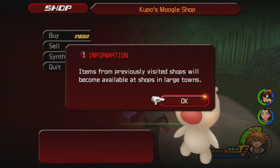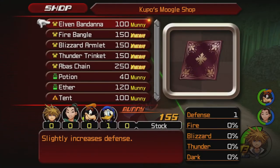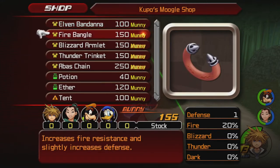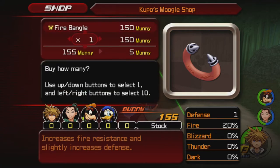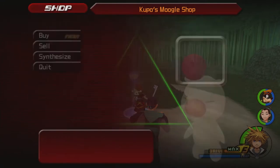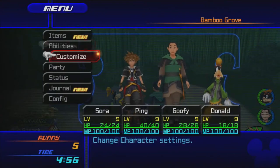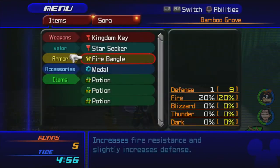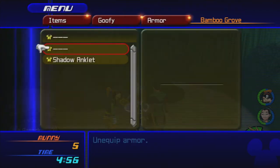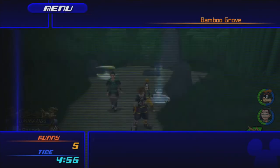Let's see what the Moogle shop has. Items from previously visited shops will become available at shops in large towns. We've got 156 munny. We're going to buy the Fire Bangle, which increases fire resistance by 20% and boosts defense by one. That will come in handy — if not in this world, then at least in a future world. We're going to hand over all of our synthesis items. Sora's going to equip the Fire Bangle, and I'll give Goofy the Shadowing Clip. Enough of an introduction — let's get going.